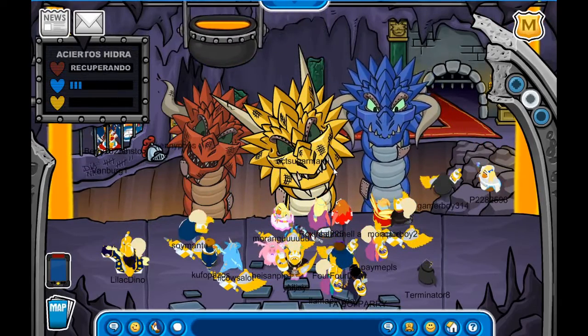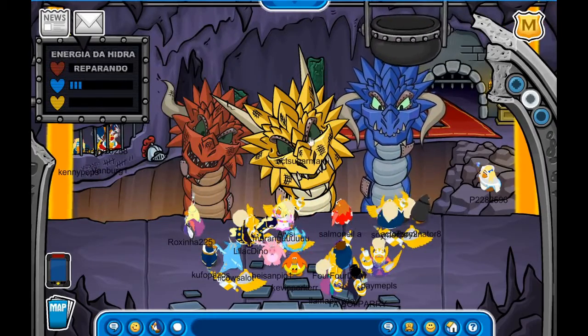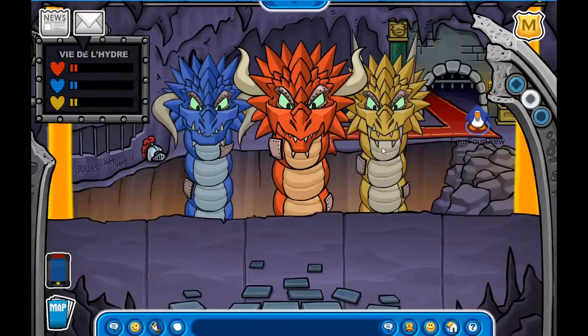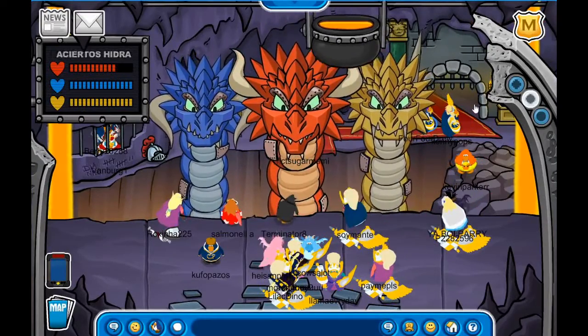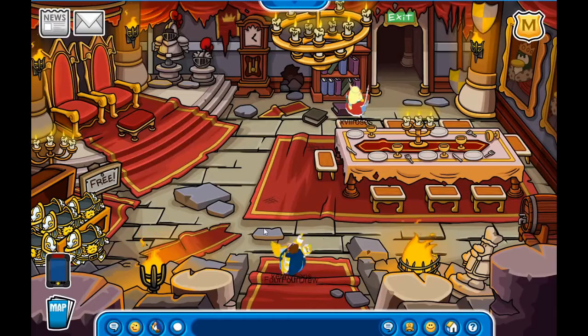There are some glitches happening but you know how to beat each one. Through this door is the last free item you can get — the awesome throne room background. We've done all the quests!